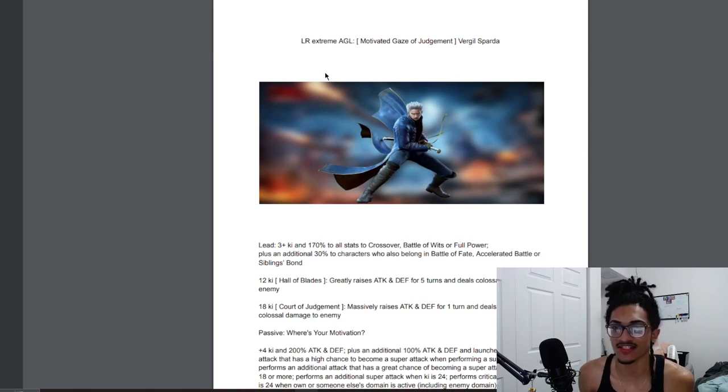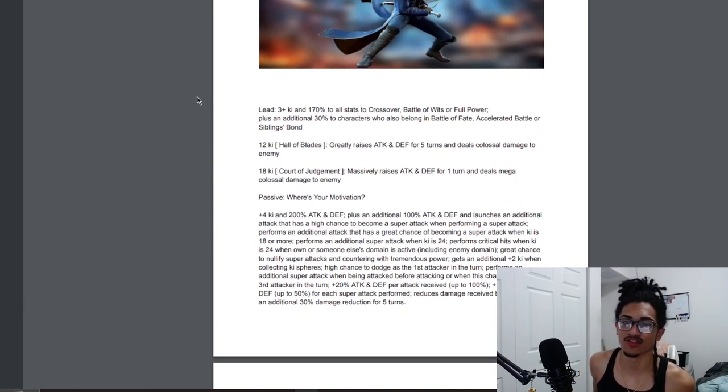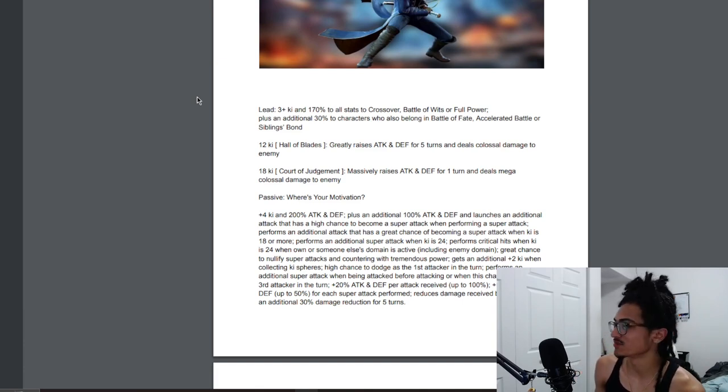His name is 'Motivated Gaze of Judgment — Vergil.' His leader skill is 3-ki and 170% to all stats to Crossover, Battle of Wits, or Full Power, and his 30% stats leader skill — his additional first 200 — is Battle of Fate, Accelerated Battle, or Siblings Bond.